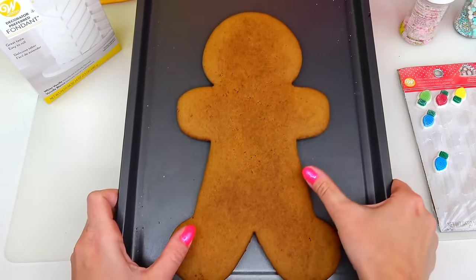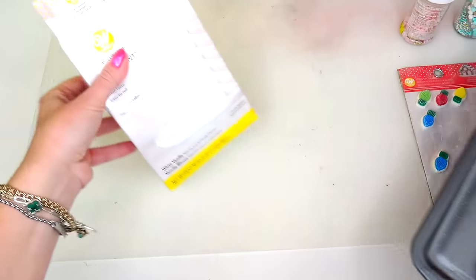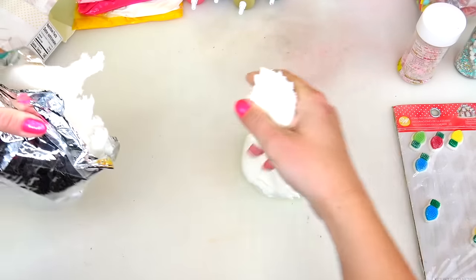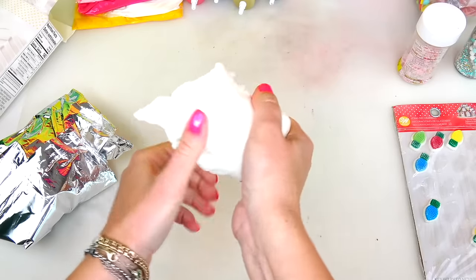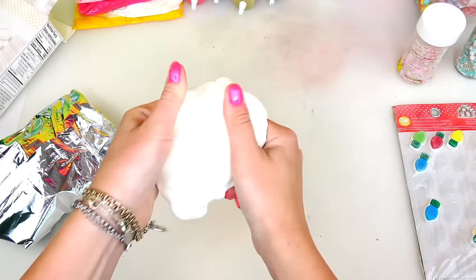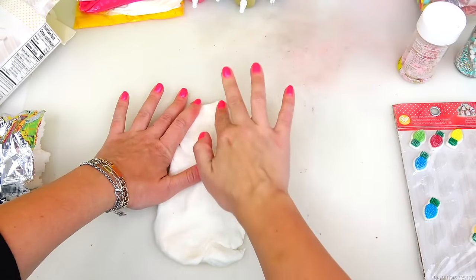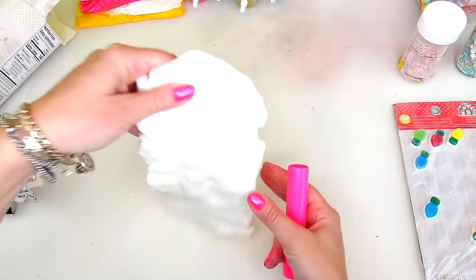I usually start decorating my cookie with the shoes and feet, but Princess Peach's dress is so long that we cannot even see her shoes. Let's put the cookie aside and do some fondant work. Growing up I went to art school, and this fondant really reminds me of clay — I just love playing with it!